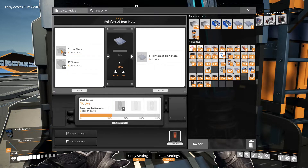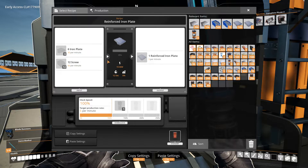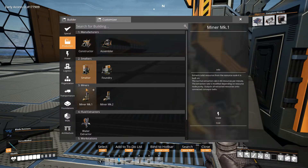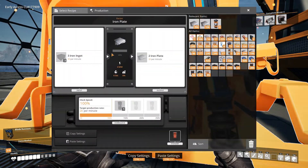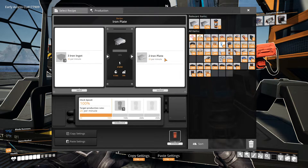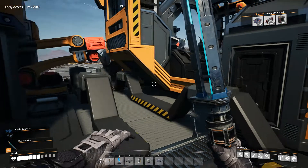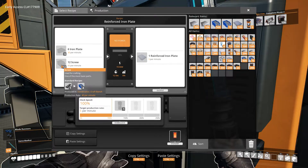So that's going to be 30 iron plates, that requires 30 per minute. Because we want to make more than what we're actually using, let me throw in a constructor here - that'll put out 20. So then if I use two of these, I'll have 10 extra plate. And what else does this need? This needs screws. Screws are kind of a pain, and I think those come out at 40 per minute. So let me hop down here and kind of cordon off an area.